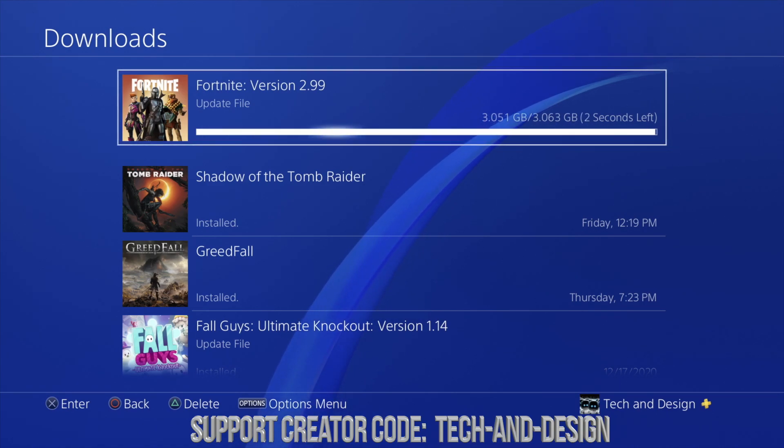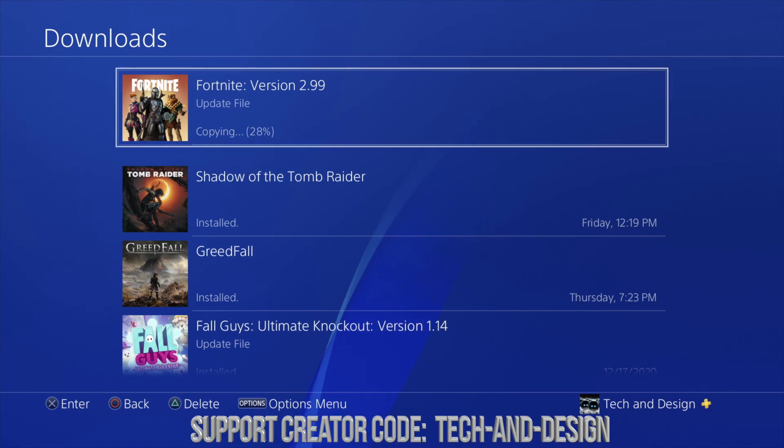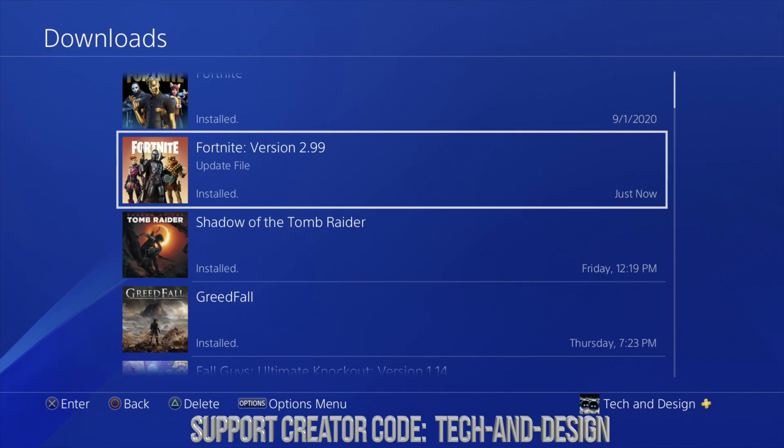Once it gets close to being done, you're gonna see a small countdown for 10 seconds — it's gonna go on and copy that file. At this point you've already downloaded the update and it's just copying it, which is always part of the process. Your internet speed doesn't matter much here; you just have to let it be — it's just gonna be a few minutes.